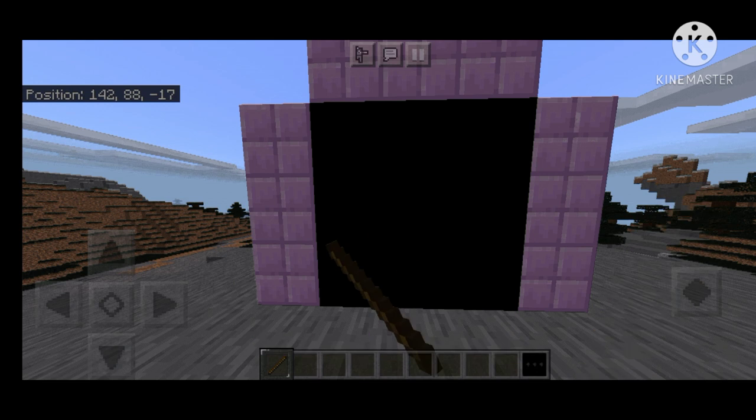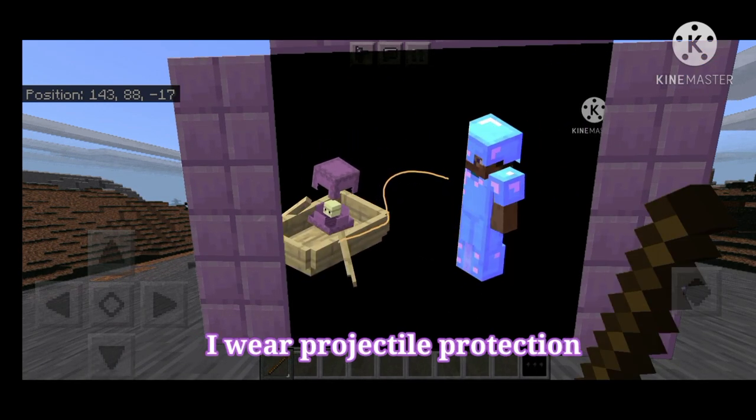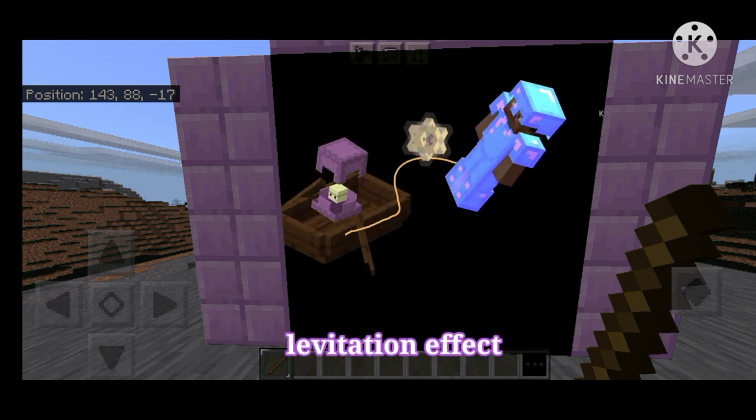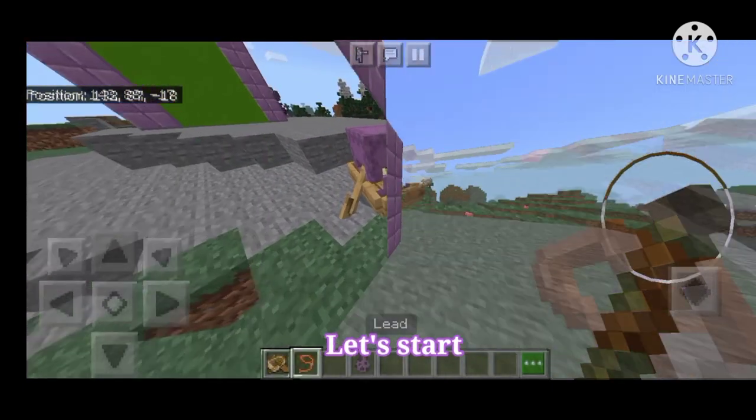So the plan is simple. I have a boat. I put a shulker in the boat. I leash the boat. I wear projectile protection armor, and then I take advantage of the levitation effect that the shulker bullets give me. So, without further ado, let's start.